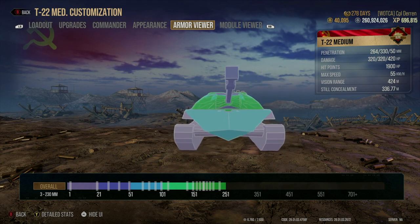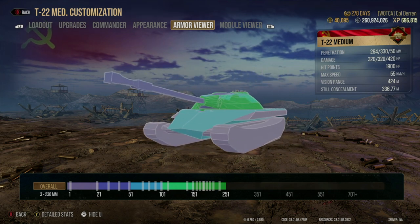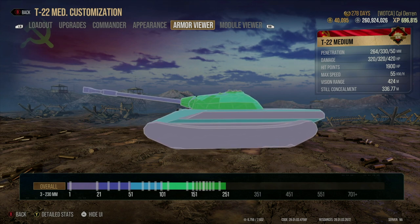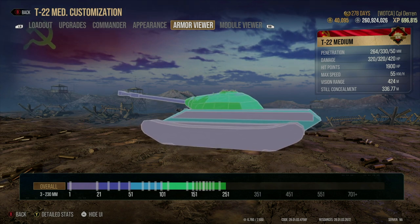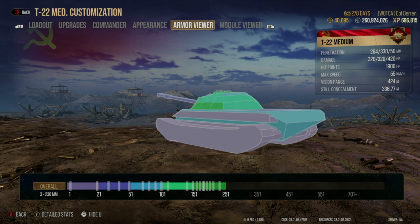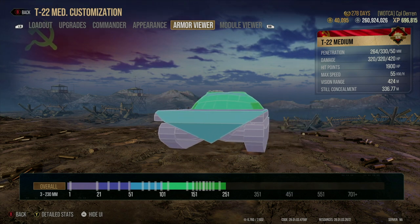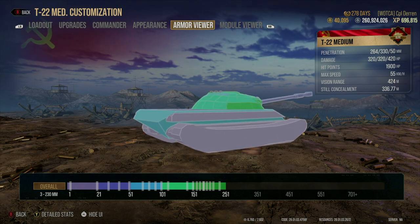The turret is another story. While not as reliable as some other Russian mediums, it is still a frying pan shape which allows for bouncing if angled correctly, especially when in an effective hull-down position. As usual, everywhere else is less armor and susceptible to arty and large caliber guns.